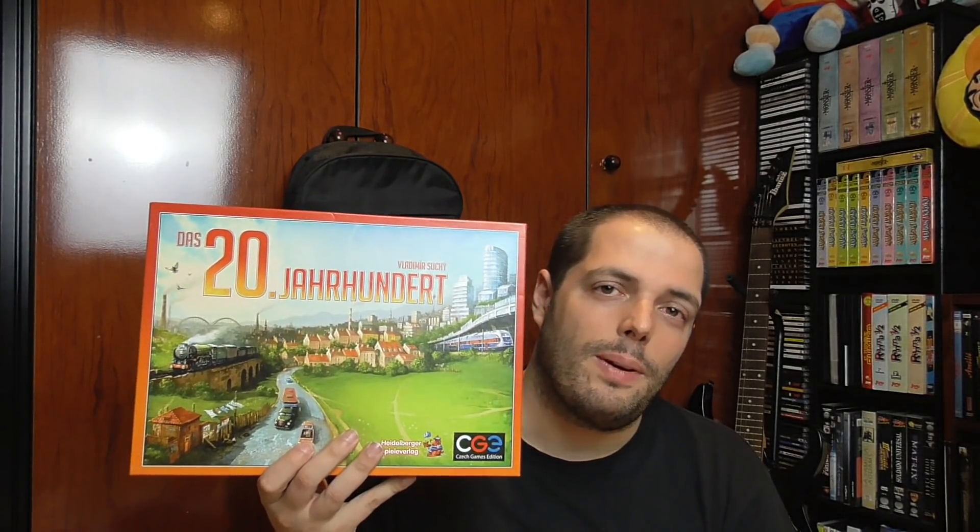Hay un autor que me gusta, no muy conocido, que ha sacado un juego muy famoso para CGE este año: Pulsar 2849, que es Vladimir Suji. Vladimir Suji tiene un juego del que me encanta, que tiene una continuación llamada The Prodigals Club. Ese juego es Last Will —la última voluntad—, un Eurogame muy gracioso, familiar, con una mecánica muy chula. Pues este autor tiene este Siglo XX —Zwanzigstes Jahrhundert—. Leí algo de él hace mucho tiempo, es muy abstracto, pero tenía muy buena crítica. Me parece que estaba unos 10 euros en el Túnel del Amor, y se me resbaló dentro del carro.